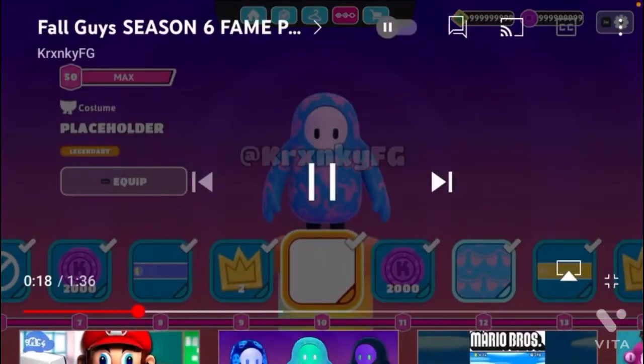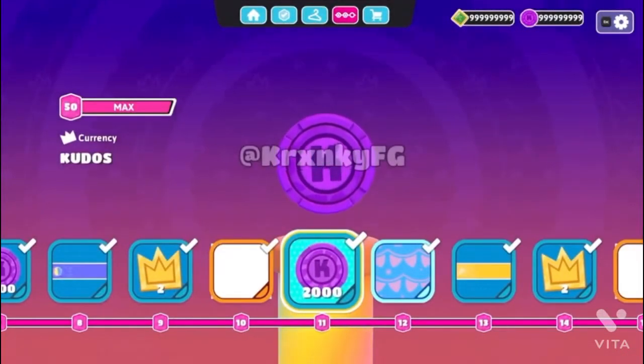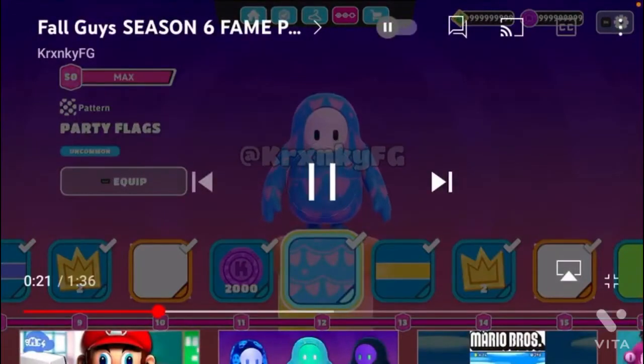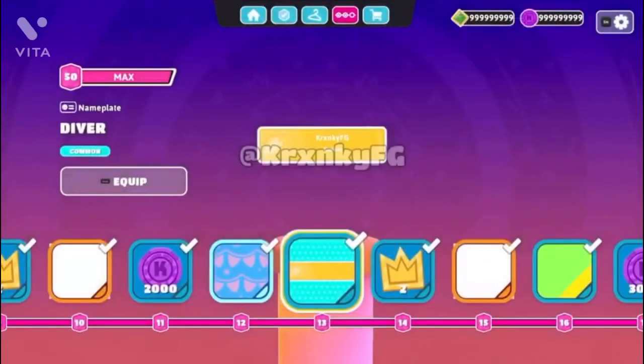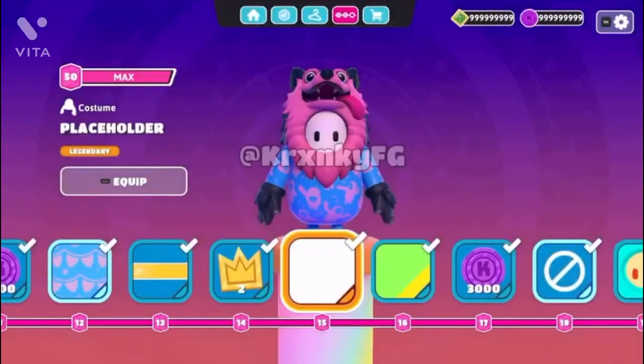Next we have the beach ball block, and at Tier 10, we have a placeholder. The placeholder outfit is unknown right now, but the placeholder outfits might be shown after this video. More kudos, and party flags for Tier 12 — looks pretty cool, the first pattern I believe. The diver nameplate looks pretty sick, I actually kind of like it — I like how it has this gold style. And you get to complete that placeholder outfit at Tier 15.